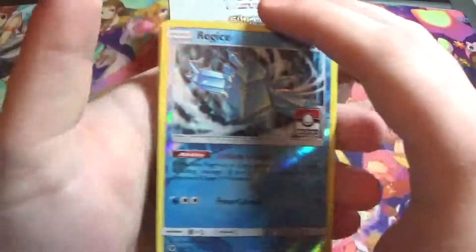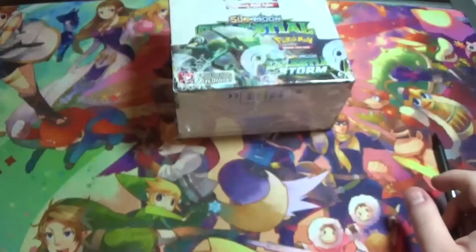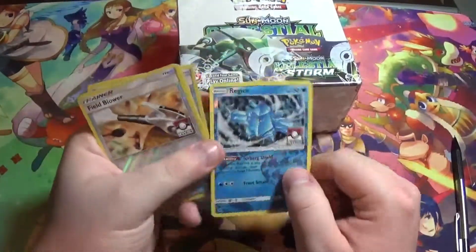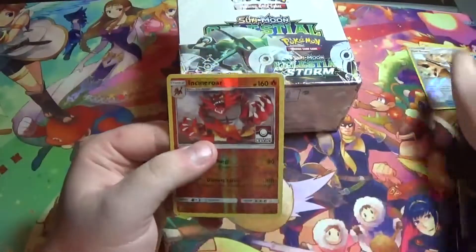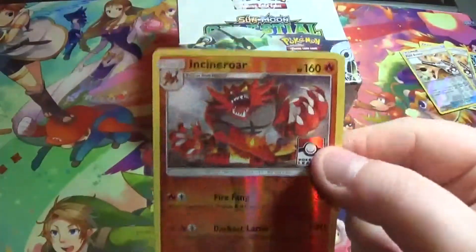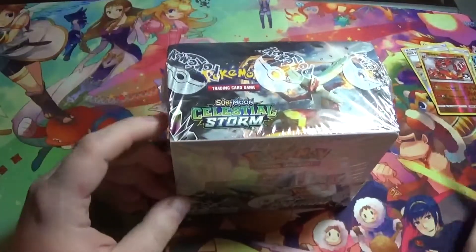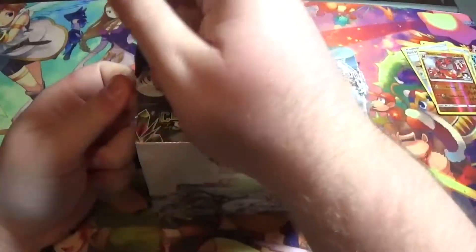He's giving me a Pokemon League Regice, which is really cool. I'm not sure what the code on it means — it might be a special promo — so if you guys could tell me that'd be really helpful. We also have two Field Blowers and another Pokemon League card. And this Incineroar — these are almost mint, all of them. It's really nice, he didn't have to do that. He left a note saying because I was such a good buyer, it was the least he could do.